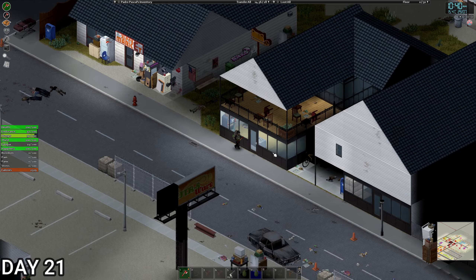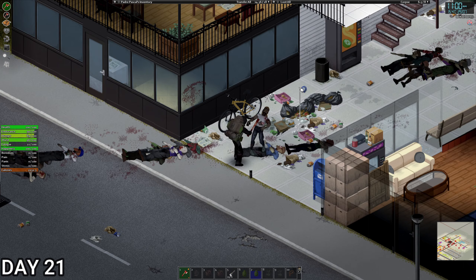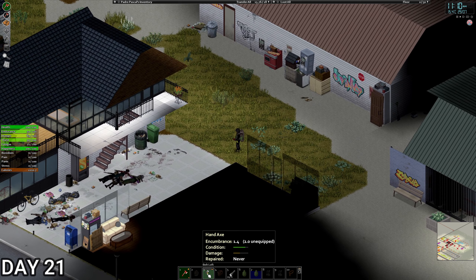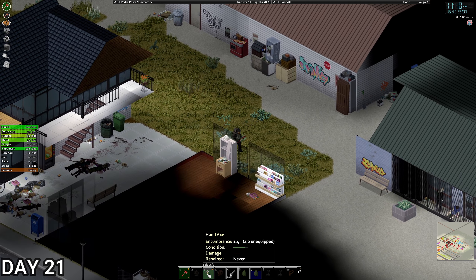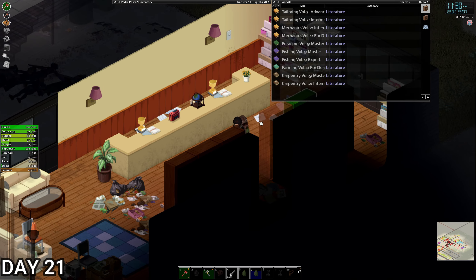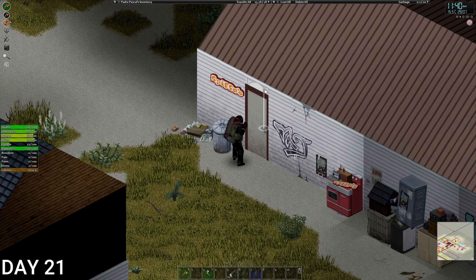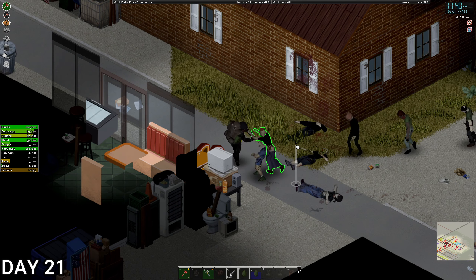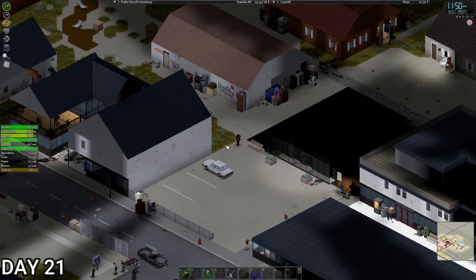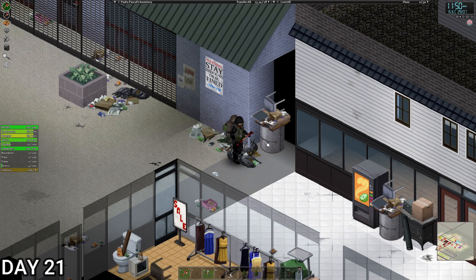We've got a laundrette next to the Zippy Mart and some zombies. I picked up a hand axe from a zombie — that'll come in nicely as a backup if this axe breaks. Not as good as the fire axe obviously, but still an axe. There's a bookstore — we don't really need books or magazines. We've got Spiffos behind the bookstore as well.